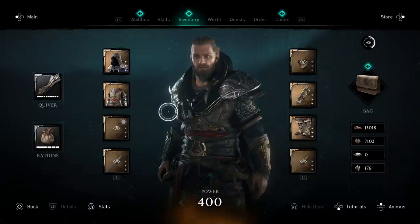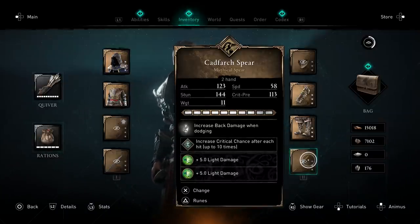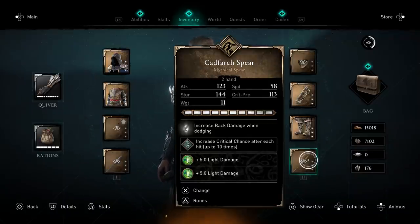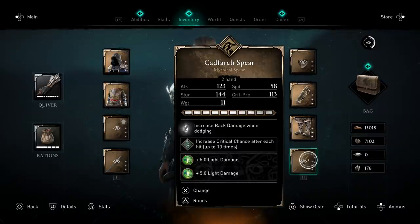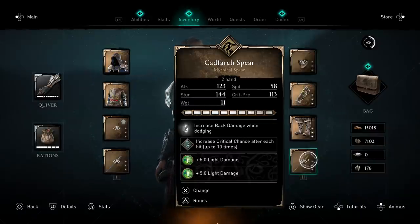My second spear is the Cadfark Spear — I might be mispronouncing that too. It's a great spear with a lot of synergy for this build, but honestly you can use whatever spear you want as your second. There's one you can get right away in Norway by fighting a boss. This particular one is given to you through the story, so keep that in mind.